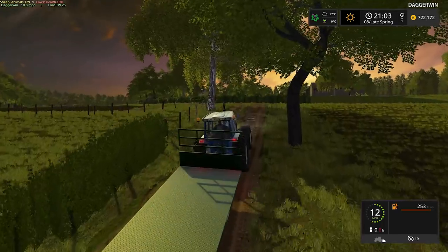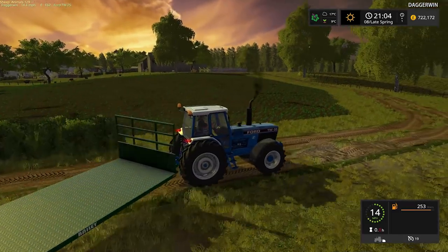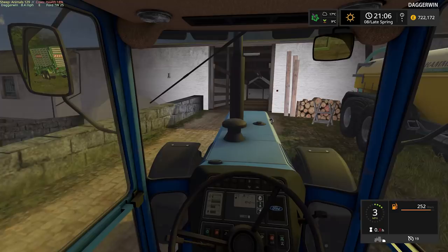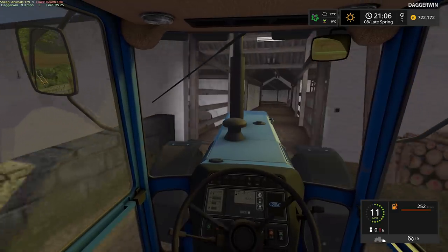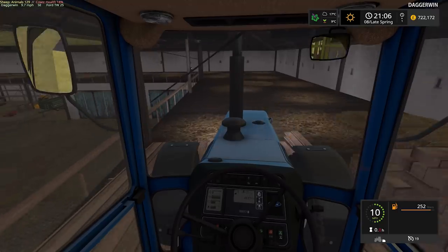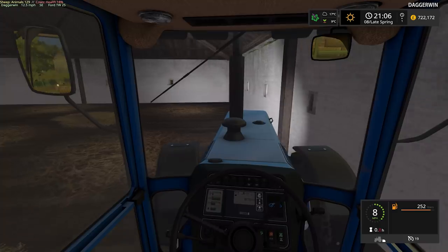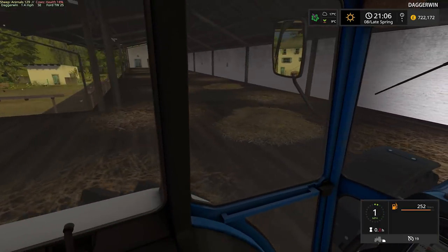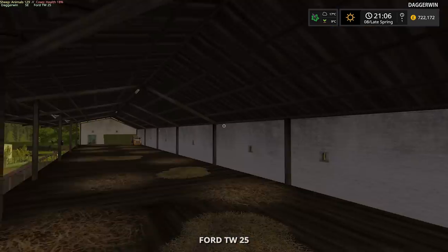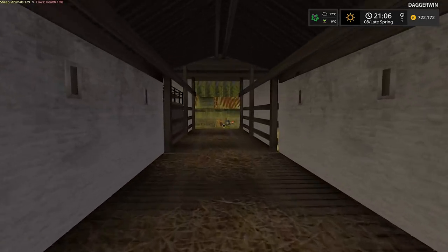Hill climb for the mighty TW35 — doing it with ease. We'll put it back in the hayloft to keep everything dry and in one place. I know where the bale trailer is. I think this tractor is going to be kept as the bale-carting tractor — it does seem very good at it. So we need to get out of here. I'll turn the lights off. There's our house — we need to go into the house and then go to bed.